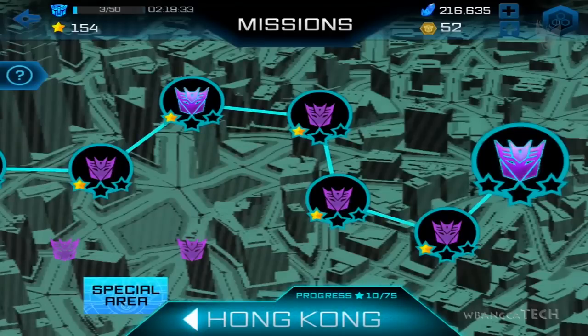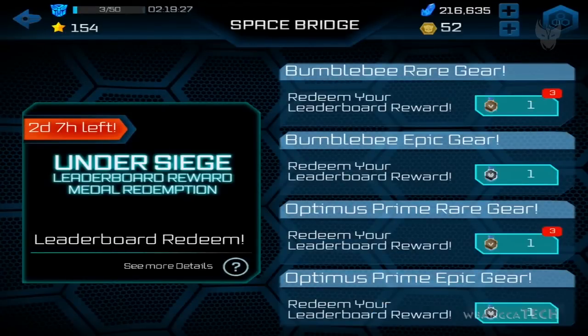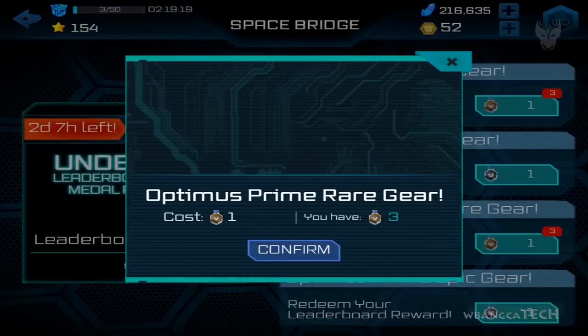We're out of energy, we can't do anything because we're out of energy. Optimus Prime - let's tap on this, I want to see what we can get. The auto rifle, 150 damage - that doesn't sound good. Titanium Longsword - that doesn't sound good either.